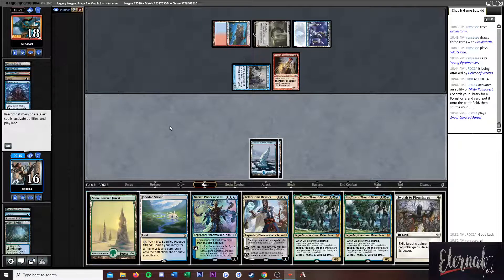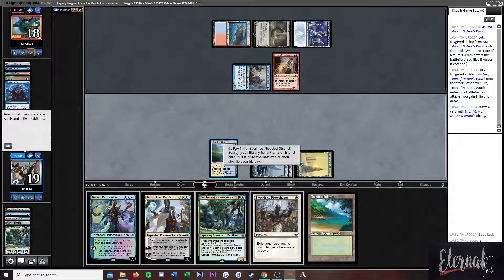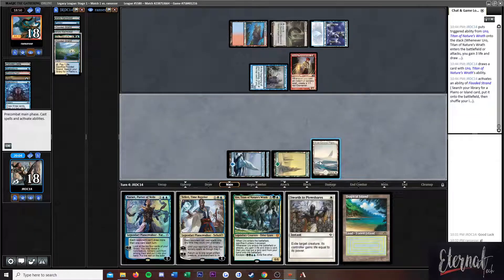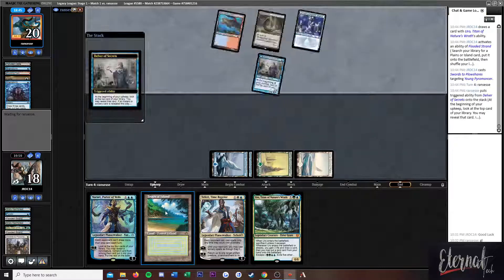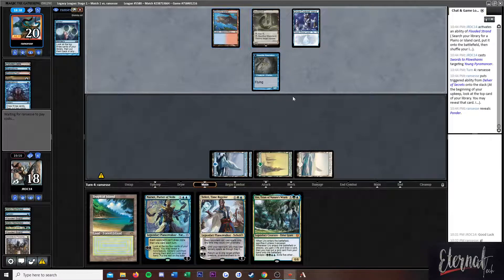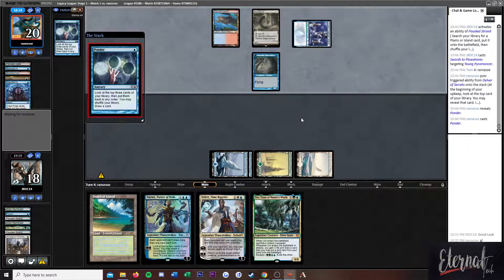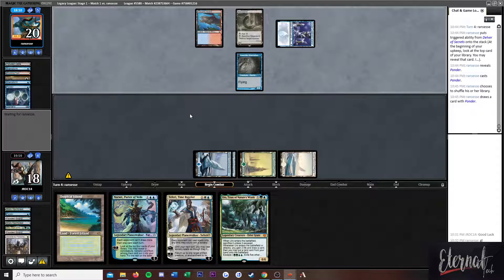Island, Forest. Uro — put you into play, Snow-Covered, get you out of here. I'm feeling pretty good about this. Next turn we can go Tropical into Uro, force them to have an answer. They can Wasteland our Tropical but I think I'm okay with that. They were going to flip Delver this turn for sure. I imagine now they're digging for a counterspell to counter Uro. Next turn I kind of want to Teferi bounce this, see how that goes — not play the Trop, protect it.